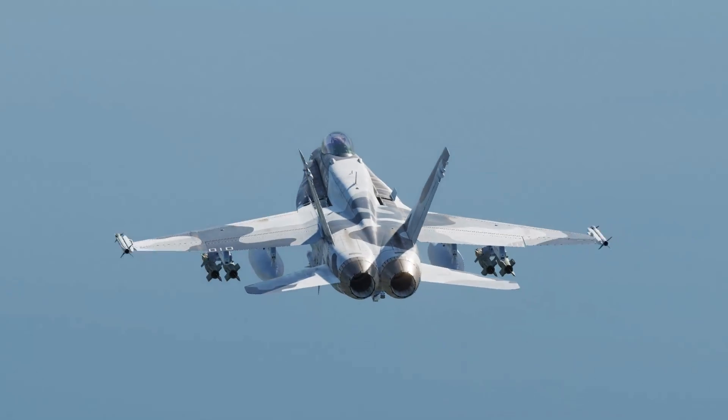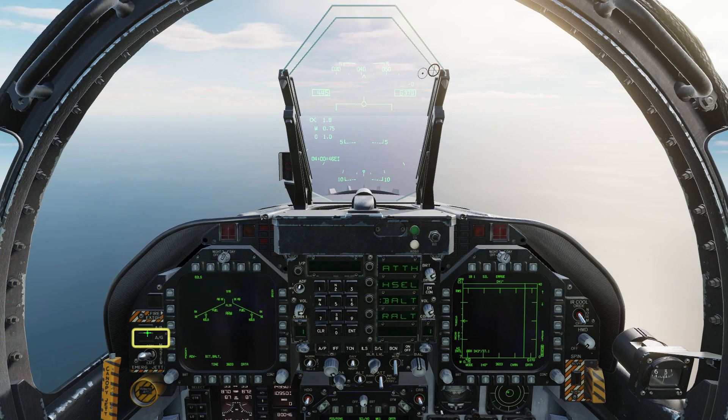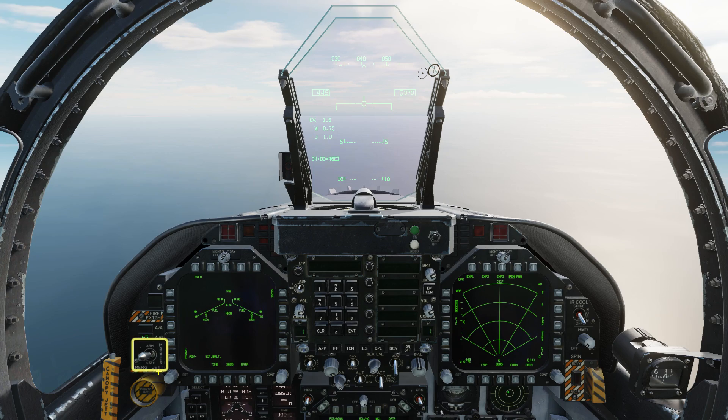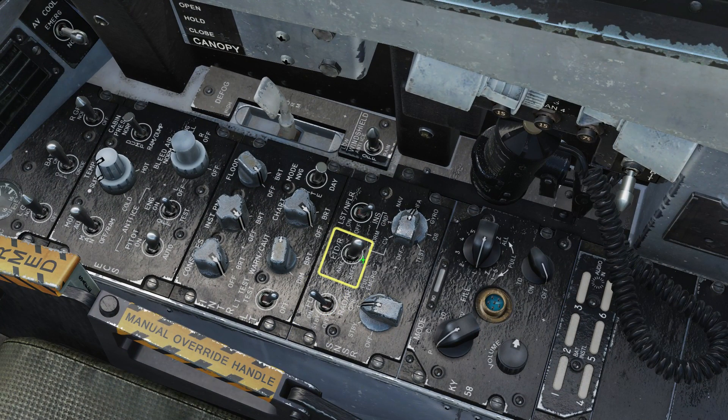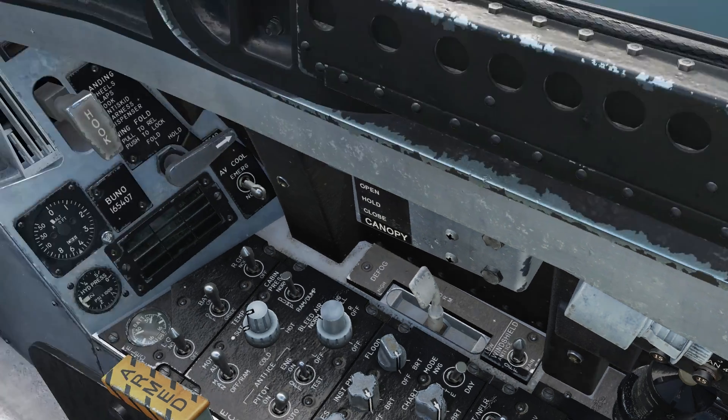As always, useful control bindings will be on screen at the end of the video. Select air to ground mode and check master arm is on. Check the FLIR is on and arm the laser. You'll have to rearm the laser with each bomb drop.